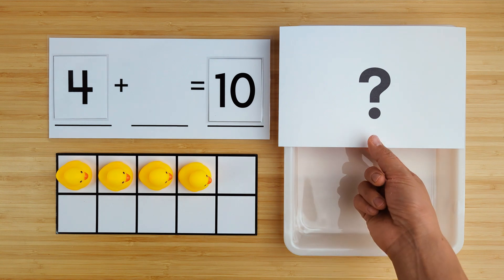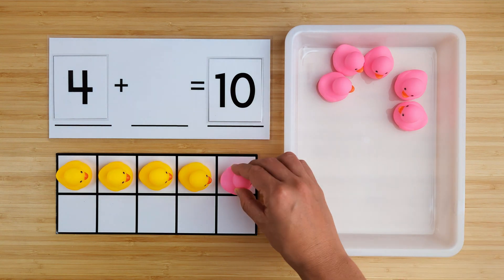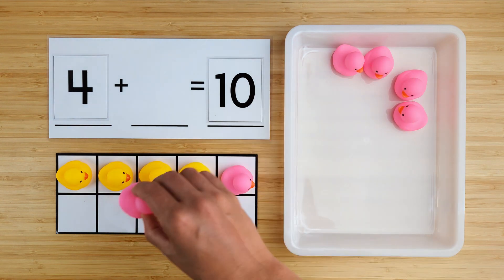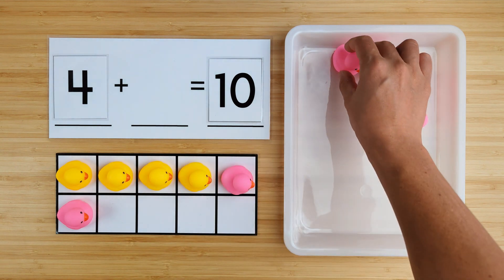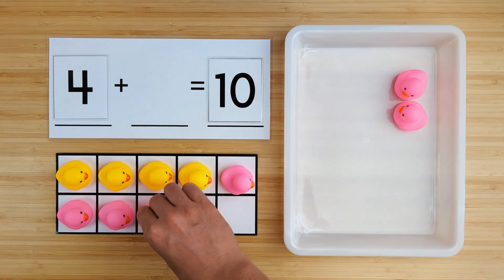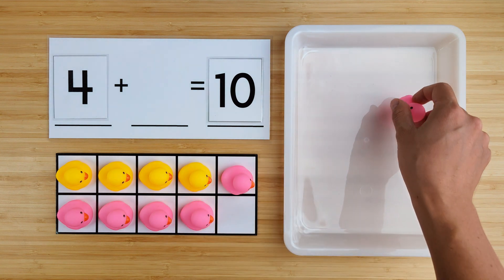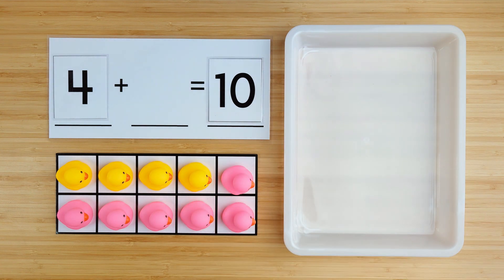Let's find out. One, two, three, four, five, six. There were six ducks hiding. Four and six make ten. Good job.